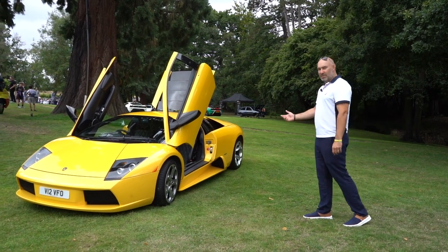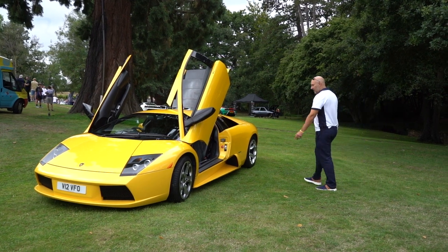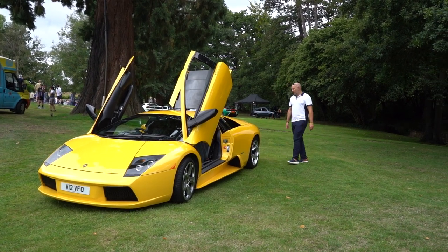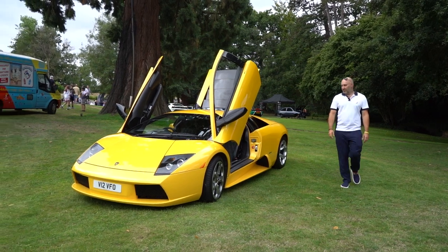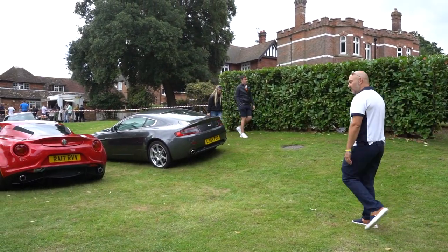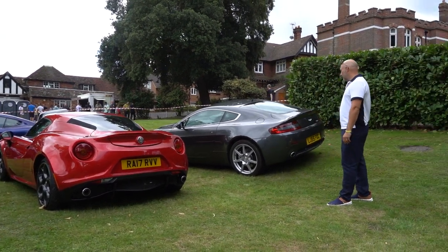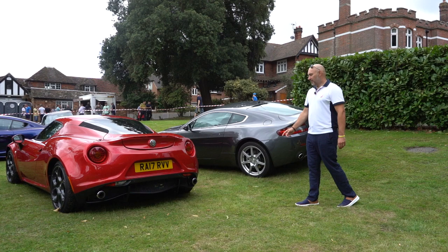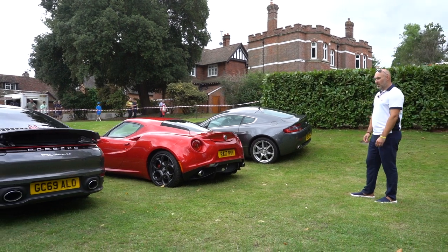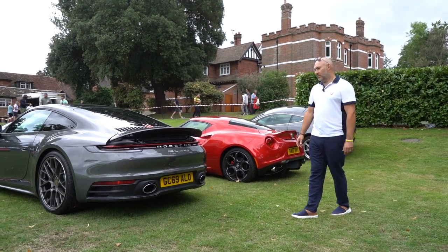We've moved down to the guest area where everyone's come in — they've paid £20 for charity for the day. Murciélago — love these, very rare manual gearbox. Not sure if this is a 640 — no, it's a 6.2, so it's one of the earlier ones. Like the yellow color. One of our Astons over here — V8, still a good looking car, even better as a CTR. And LJ55, one of the first ones produced. Alfa — I love these little cars but apparently they had a lot of problems with the suspension, although companies can now sort that.